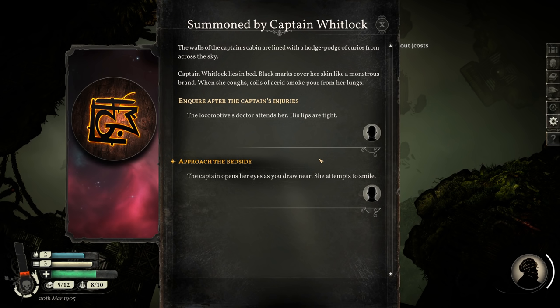Summoned by Captain Whitlock. The walls of the captain's cabin are lined with a hodgepodge of curios from across the sky. Captain Whitlock lies in bed — black marks cover her skin like a monstrous brand. When she coughs, coils of acrid smoke pour from her lungs. Something really, really bad happened to Captain Whitlock, obviously. Black marks like a monstrous brand, coils of acrid smoke from her lungs — it sounds like something magical and horrible happened to them. Let's approach the bedside.